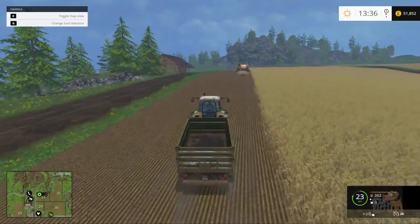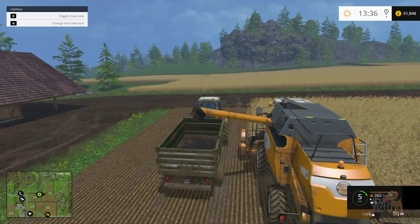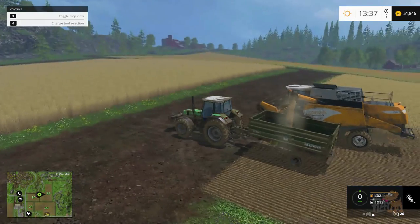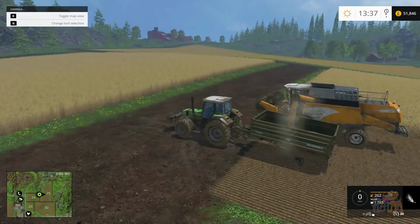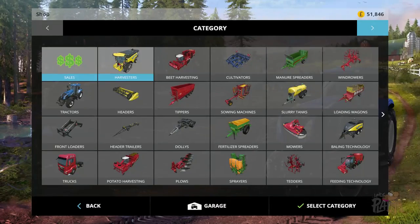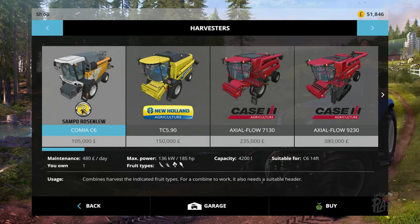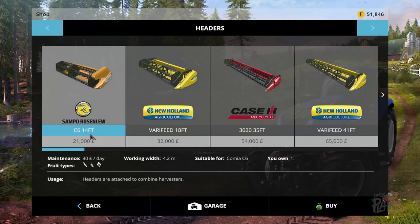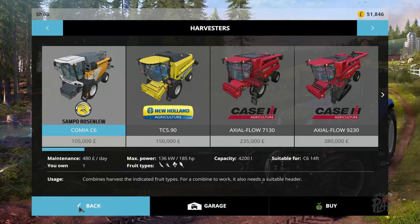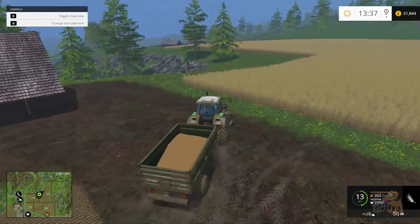We've got 19 hours to do this harvesting. I'm going to do some logging off-screen — it seems a lot of people get quite touchy about me logging. We could do with another harvester. I wonder how much the cheapest one is — 105,000. Then you've got to buy the front header as well. With the header that's 126,000. It's 100,000 but it would really speed things up.